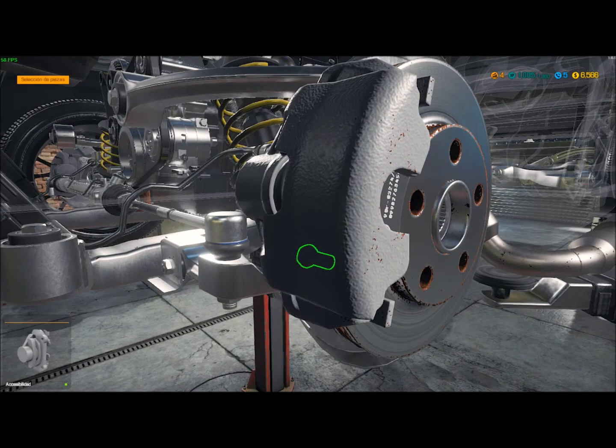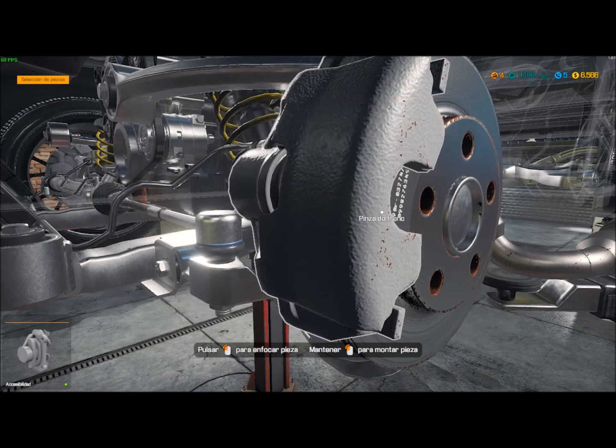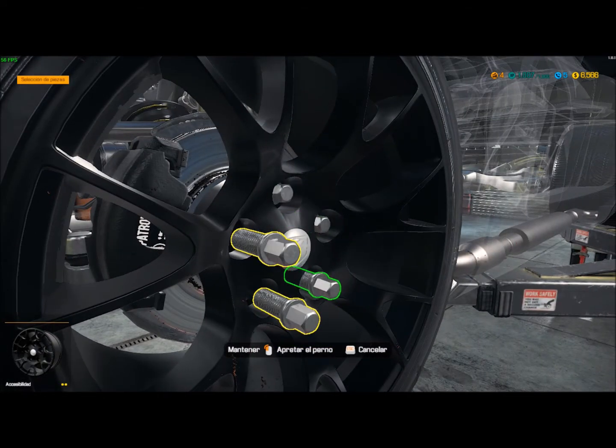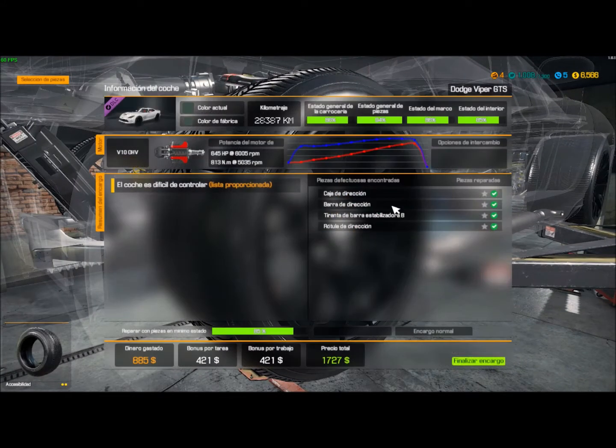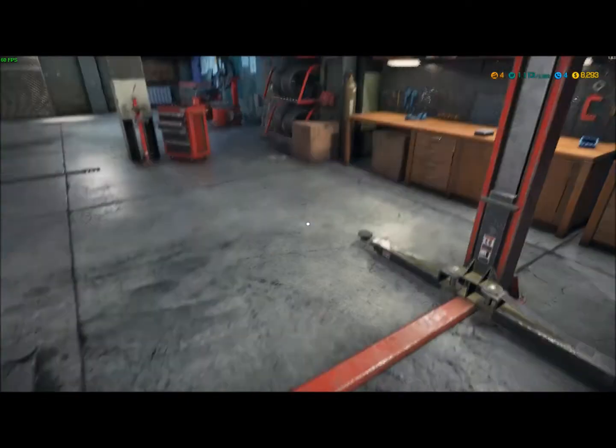Tapa de buje. La deuda. Ya está todo. Nos dan unos 800 limpios y estamos ahora mismo en 1000. Como hemos ido quitando y poniendo piezas pues nos dan un poco de experiencia. Ahora a ver cuánto nos dan cuando finalicemos el encargo.